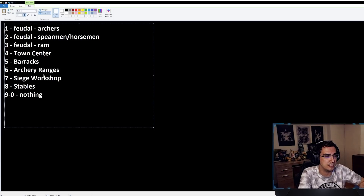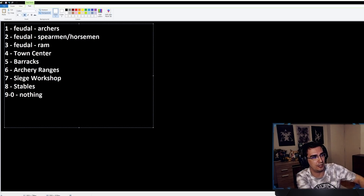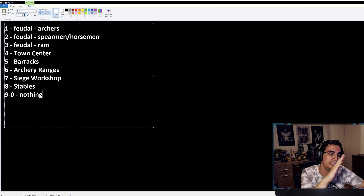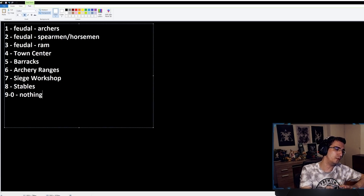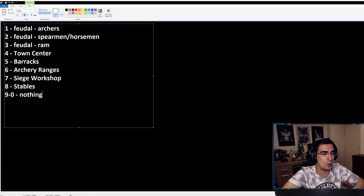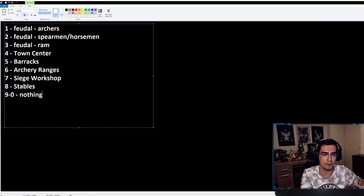I use the standard AoE4 layout and haven't changed much. The special hotkeys I have changed are: F1 is 'Select Idle Villager,' Ctrl+F1 is 'Select All Villagers' — that comes from StarCraft 2. The key to the left of one is 'Select All Idle Army.' I only use 'Select All Idle Army,' not 'Select All Army,' so I can avoid interfering with armies already doing something.